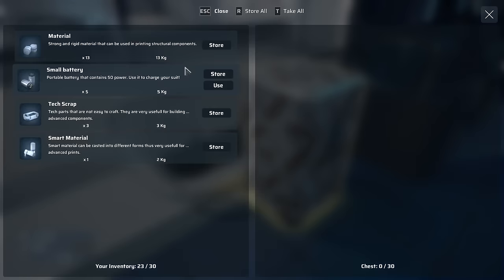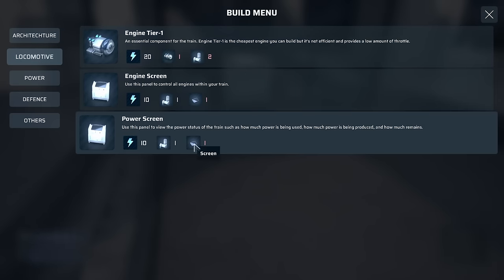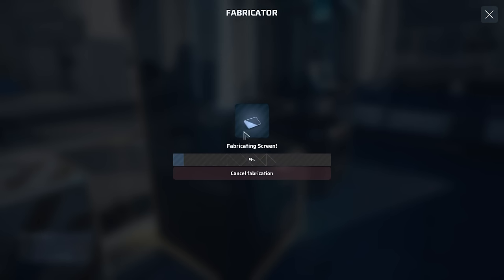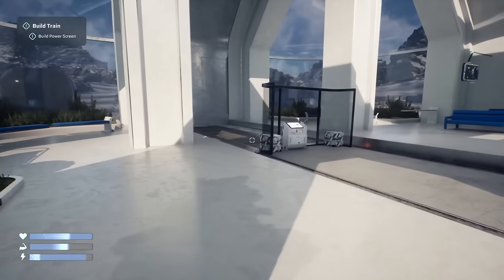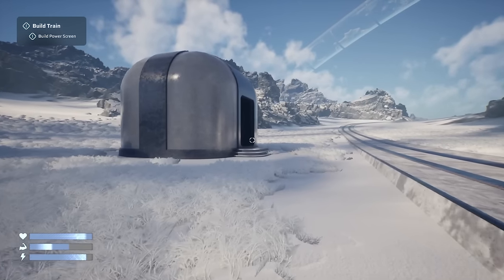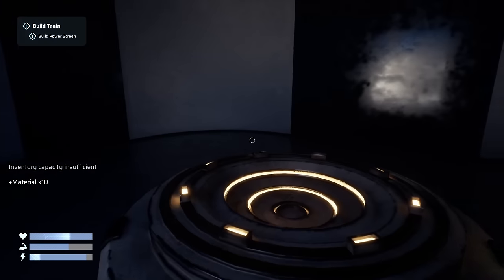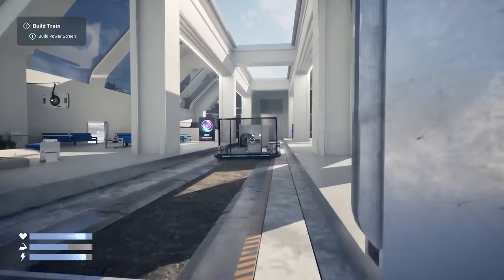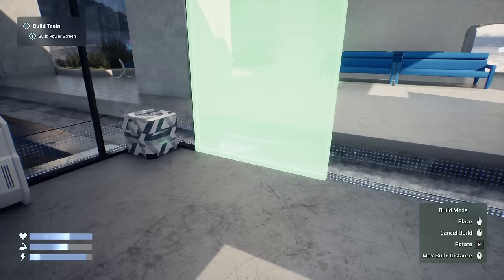Oh, we might as well want to check the scrapper bot, see if it's got anything else for me. Our screen — right, we need to make a screen. Looks like we had just enough. Oh, over here — we can unlock the gate. There we go. Yeah, let's see if the bot routinely brings resources back, because this might be something to keep in mind. It does. Tons of it, in fact. That's kind of good and bad, because now my inventory is full. But that does mean that we can routinely find these things and hopefully get resources off of them.